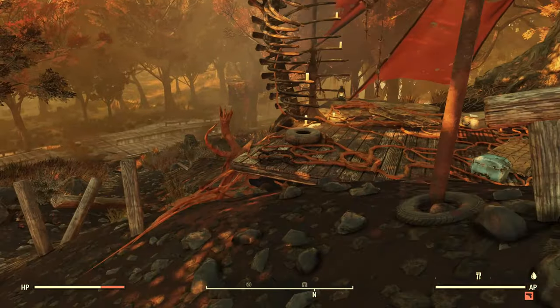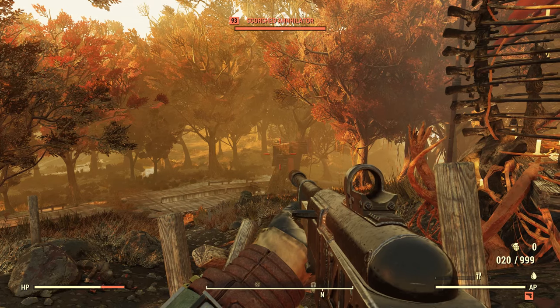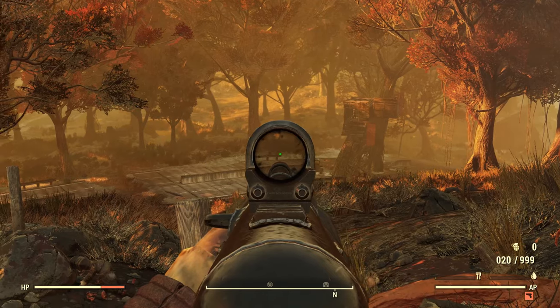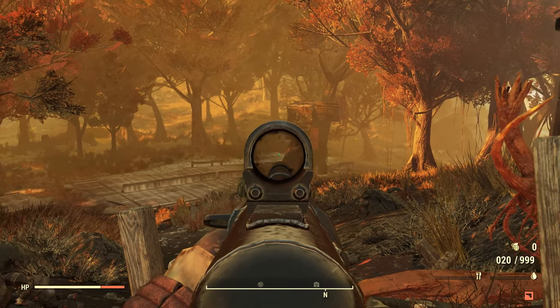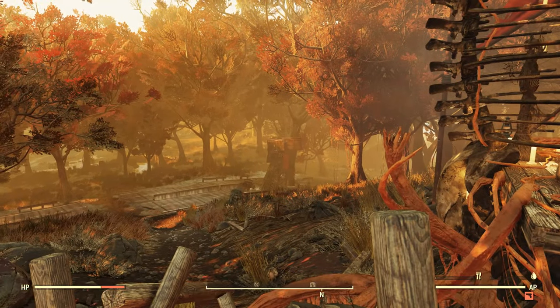Let's take a look over here at this first platform. That area down there, I don't consider to be part of this location. It has basically rotating enemies — last time I found Raiders of the Crater, this time it's scorched, other times it's been super mutants. So yeah, it's not really part of this location.